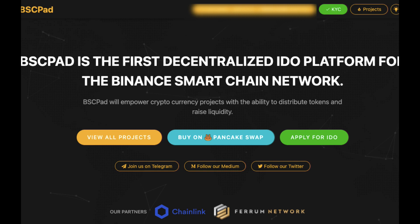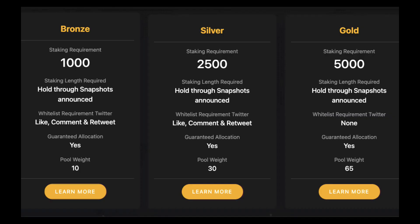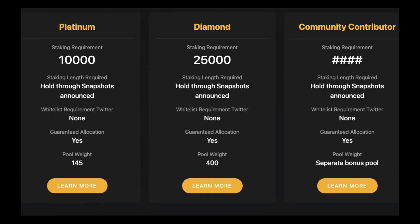Firstly, with BSC Pad, you'll need to get your KYC sorted, and that will be colored green with a little check mark when that's complete. Depending on how many BSC Pad tokens you hold, you'll be in one of these tiers. Bronze is 1000, Silver is 2500, Gold 5000, Platinum 10,000, and so on.